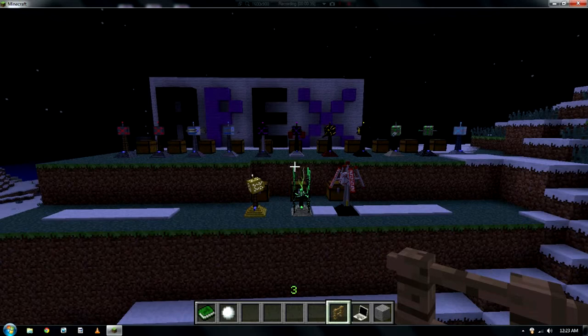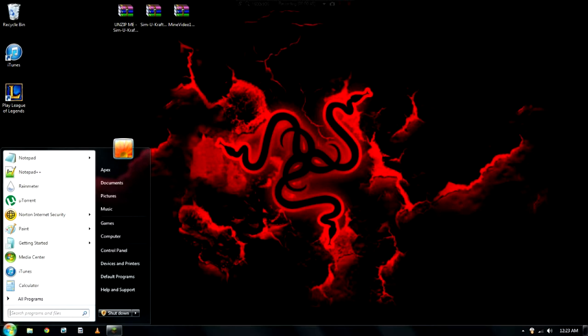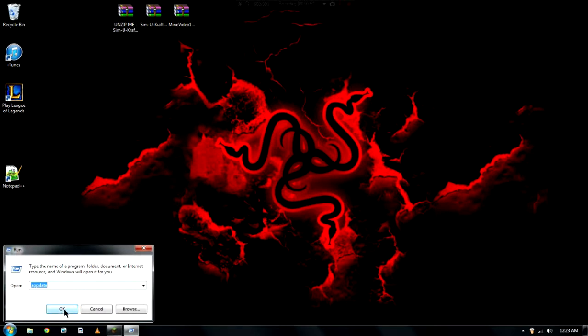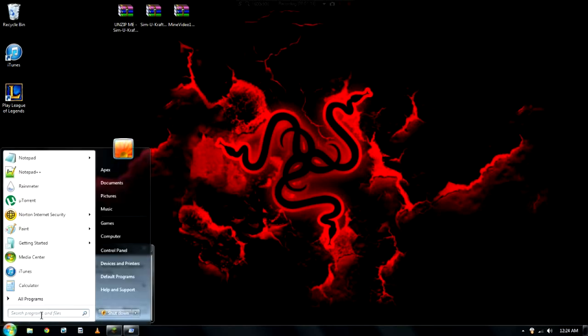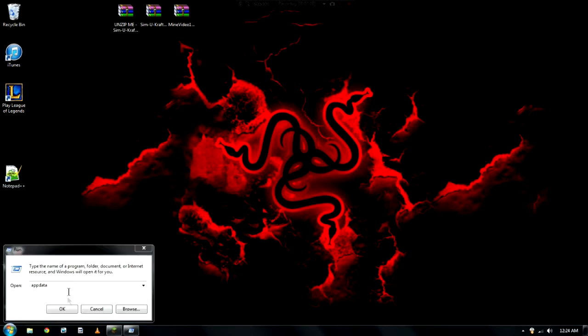First of all, let's see how to install it. This is just like any usual mod. You get the jar files for it and they'll be in the description below. Grab those jar files — they'll be in your downloads folder. Grab them out, put them on your desktop or keep them in downloads, whatever you want. Then you want to go down to your start bar here and go to Run.